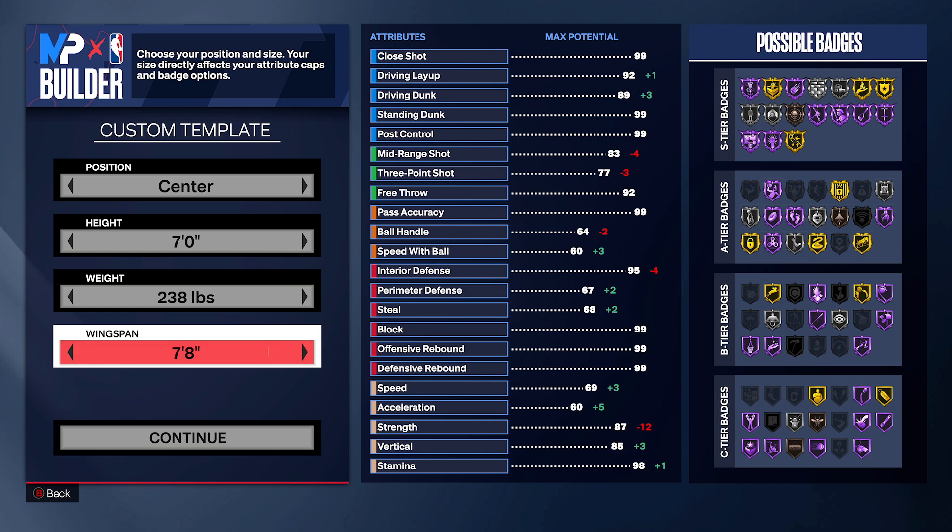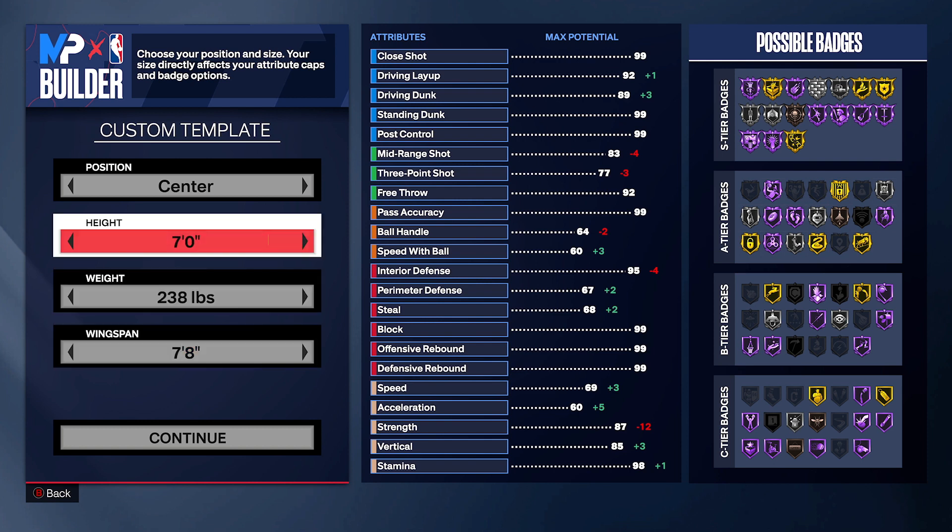I'm not gonna hold y'all too long so I'm gonna get straight into it. Everybody has been asking me what's my center build for Pro-Am. The thing is, you can really play this build in all game modes — even Stage, yes, on the Turtle's Court. You could make it a lot faster obviously, but in Park, Pro-Am, and Rec you would dominate. If you can't tell by the highlight clips, let's be honest.